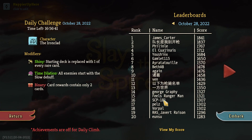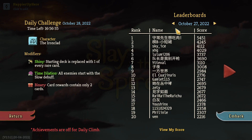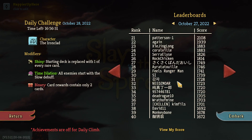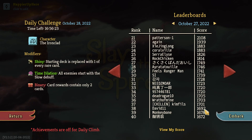I see George with 1327, Pill with 1302, and Vorpal with 1302 as well - pretty good scores everybody. Let's see the scores from yesterday - a very large variability, nobody I know in the top 20, but then here Monkey Bone and David. David got 1692 and he actually streamed his run yesterday, so check out the comment on yesterday's video with the link to his Twitch channel.